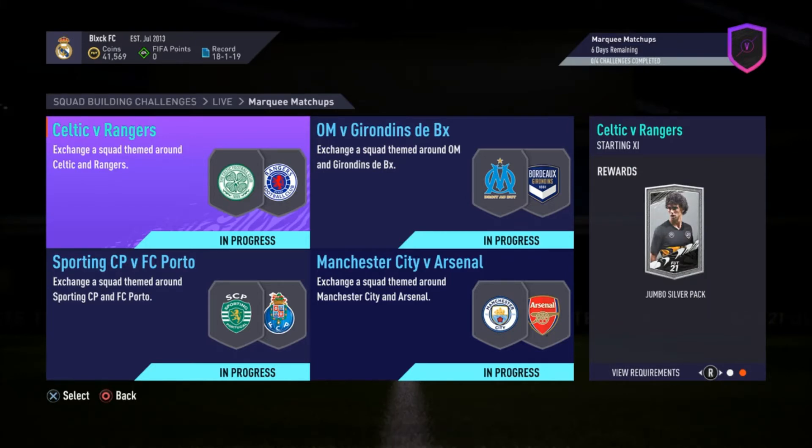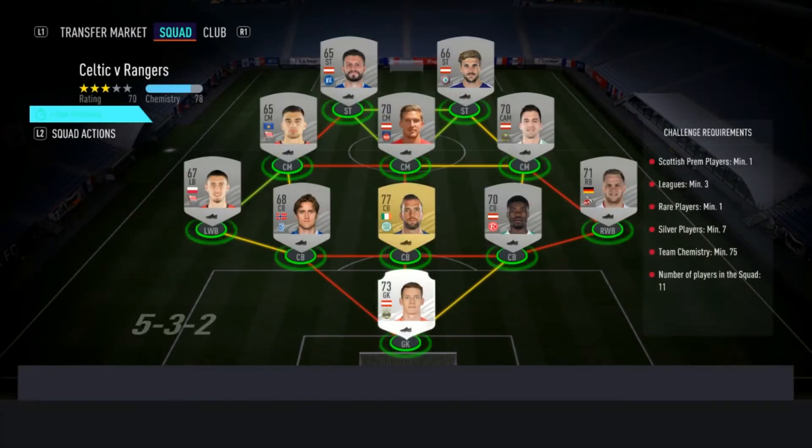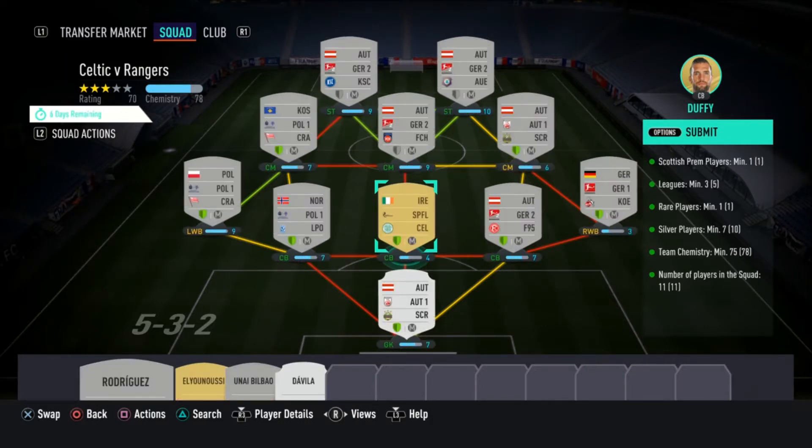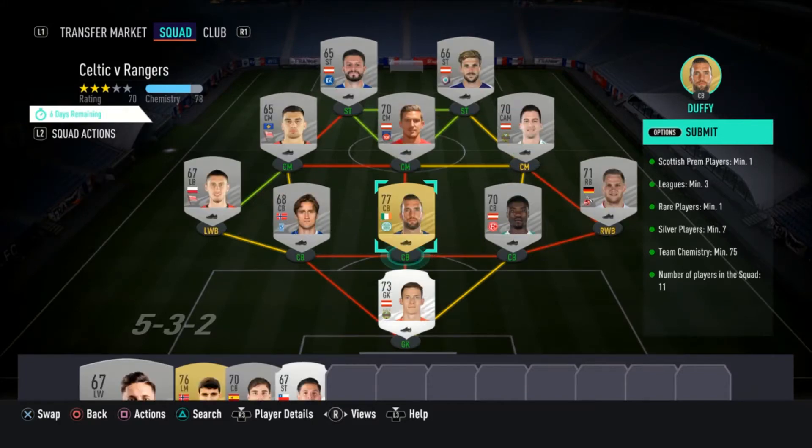First SBC we have is Celtic versus Rangers, and you're going to be getting a jumbo silver pack. Pretty straightforward — all you need is one Scottish Prem player, a minimum of seven silver players, and a team chemistry of 75. Put all your uncommon silver cards in there and just make sure that one of them is a rare. I had to put in this Duffy card because I didn't have any other Scottish Prem players and didn't want to buy one. A mixture of Polish League and some Austrian players. Pretty basic, let's get it.